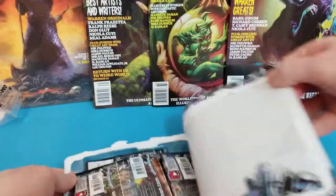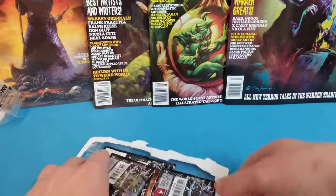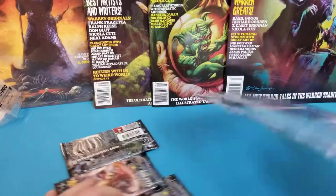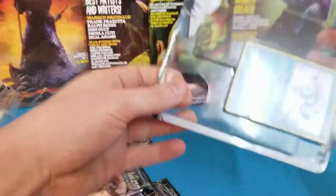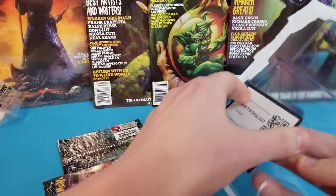So let's see, we've got a coin, three Ultra Prism Packs, and a code card.